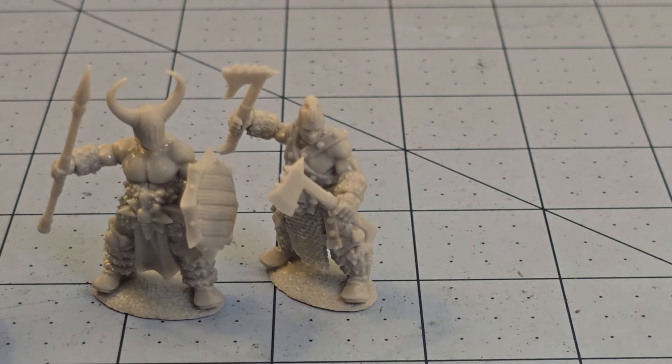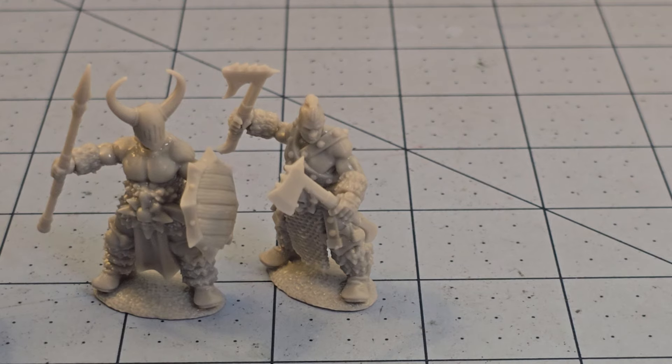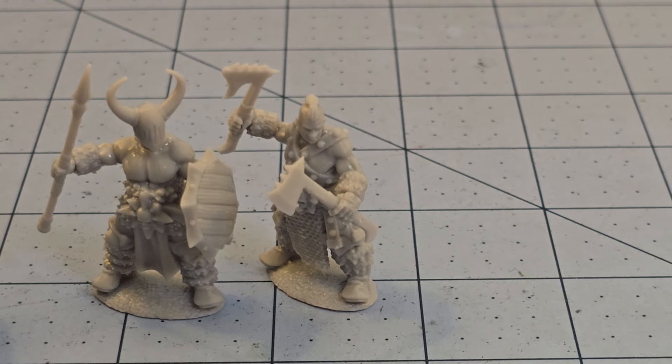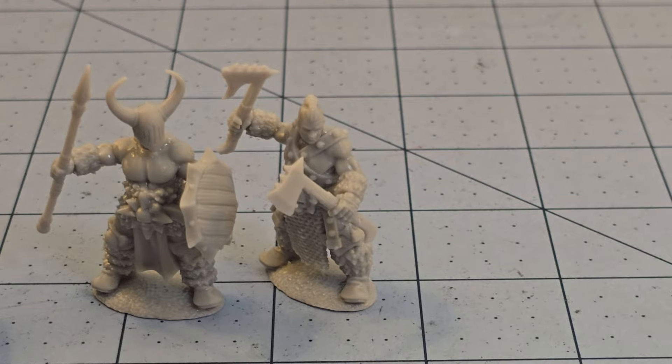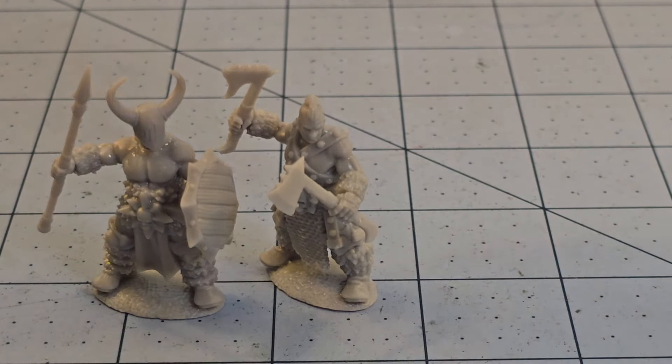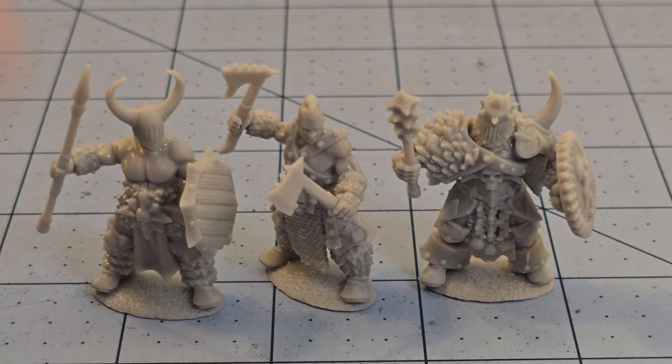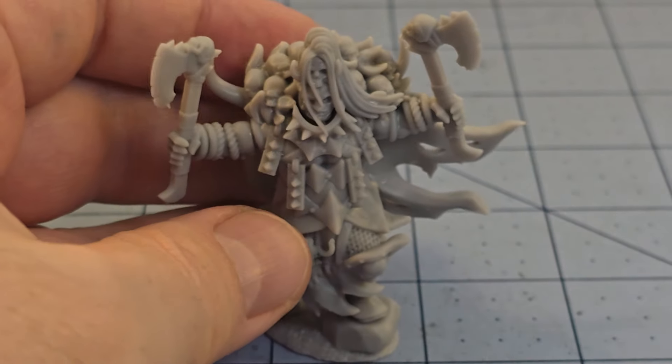I'm particularly not a fan of the spears with these guys — I'm going to build a couple with them just because I printed them and I've got plenty of bodies, but to me chaos barbarians, marauder barbarians, whatever you want to call them, axes just feel more appropriate. I would really love to see mom come back and make some swords for these guys. Who knows, maybe we'll see some kind of mutant possessed model kit later on from them that possibly has swords. Really just fun, nice, easy-to-see-profile models on the table.